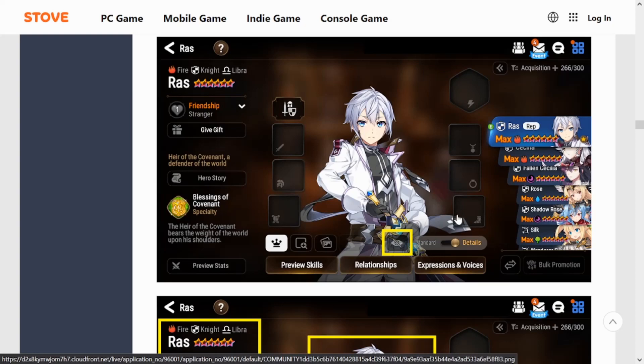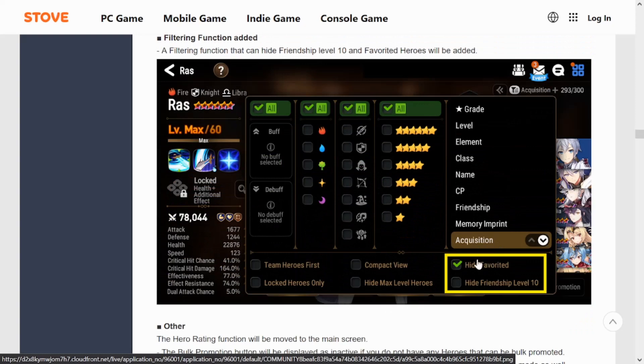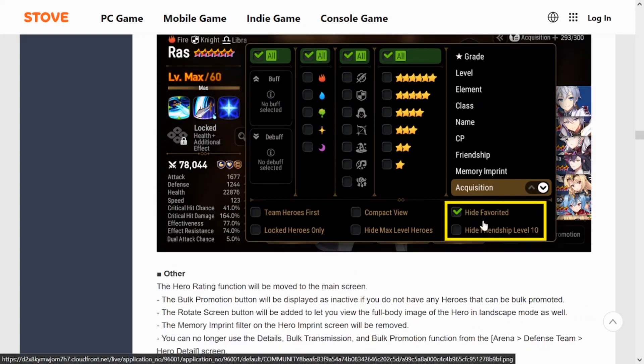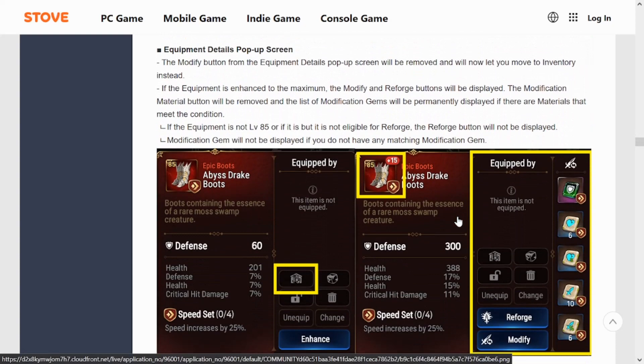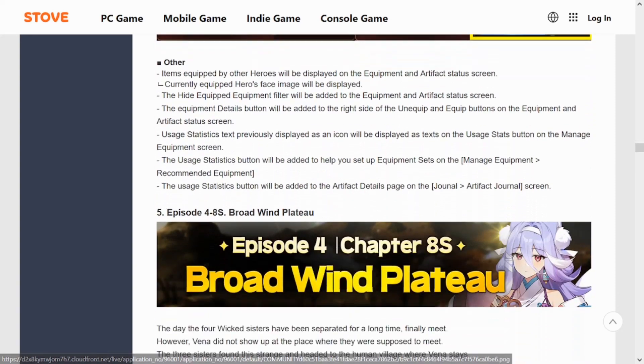There's a standard view giving you skills and stats on one screen, and a details view with friendship, hero story, and an ability to preview stats. You can also remove the gear view by clicking the eye icon. They're giving us a lot of options for how we see our units, which is a good change. I'm surprised they don't have a 'show only favorited' filter — that would really help for RTA. There are also slight tweaks to the equipment details screen with the ability to instantly reforge from the gear screen.